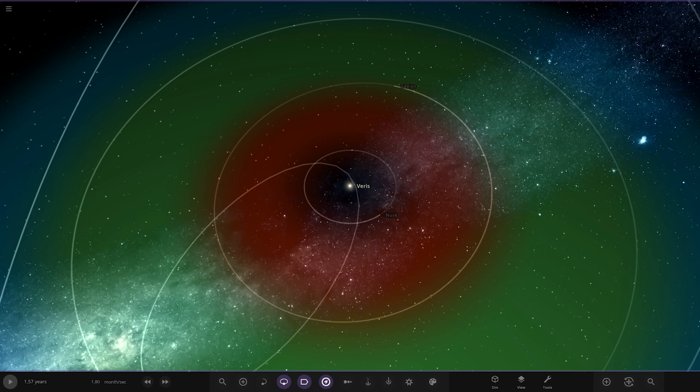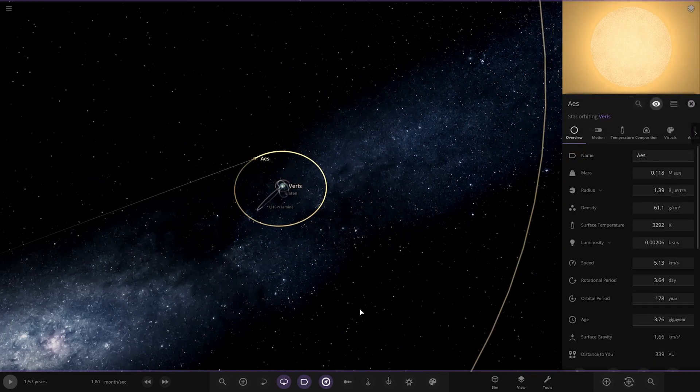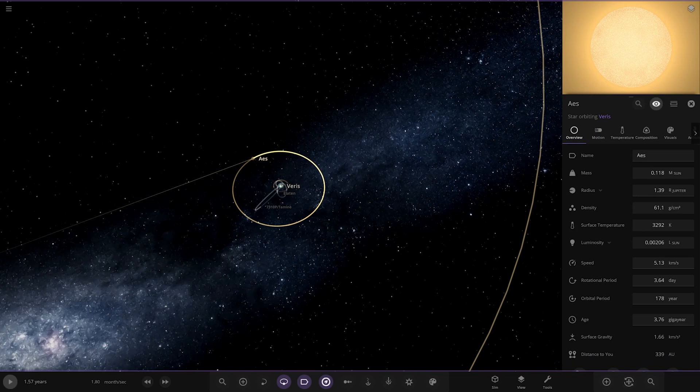Veris is the main star of the system — it is a K1.5V type orange dwarf, approximately 1 billion years old. There's also a second star, AAS, which is a direct partner of Veris. It is an M5.5 type red dwarf, also approximately 1 billion years old.